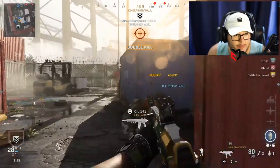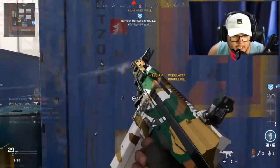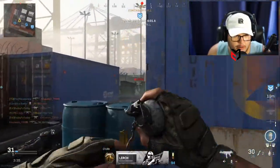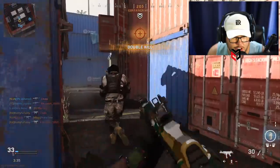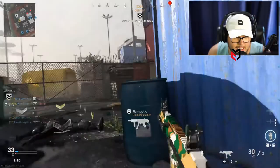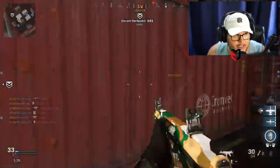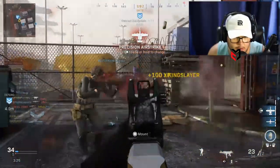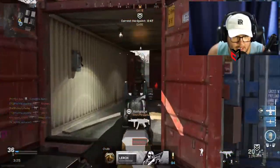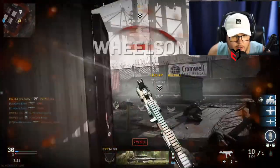I'm rocking the Commando foregrip. If you wanted to be cheeky you could replace that with the Merc foregrip, which is the foregrip that helps you with hip fire, but I just like the Commando because it does not reduce ADS speed. I wanted to give this thing as many ADS pros as possible. I also have the very last stock, which is like...